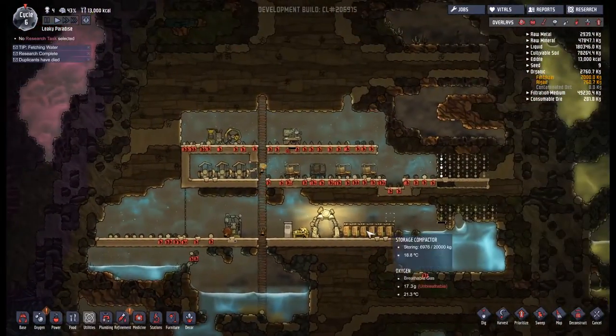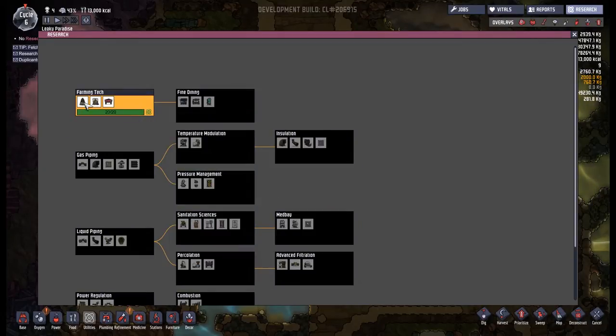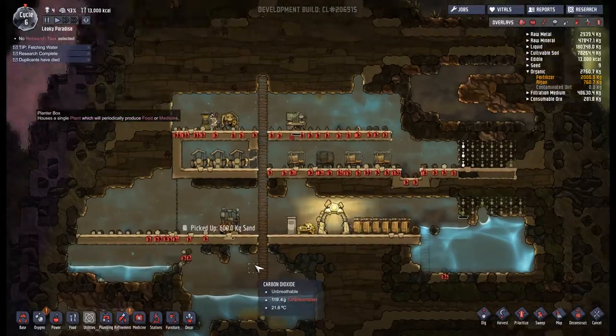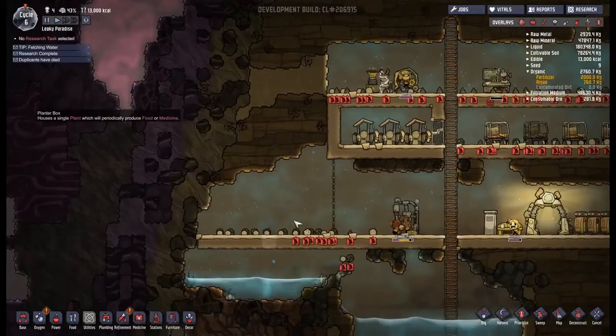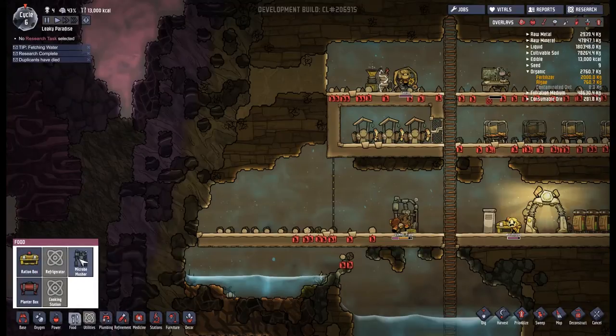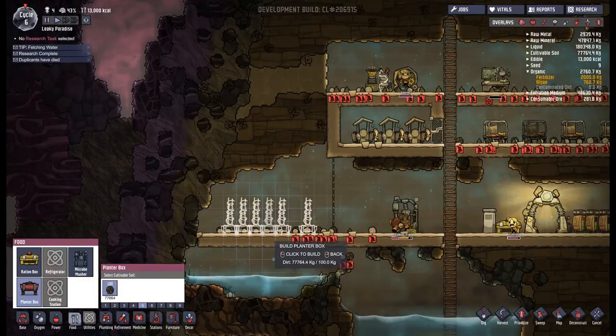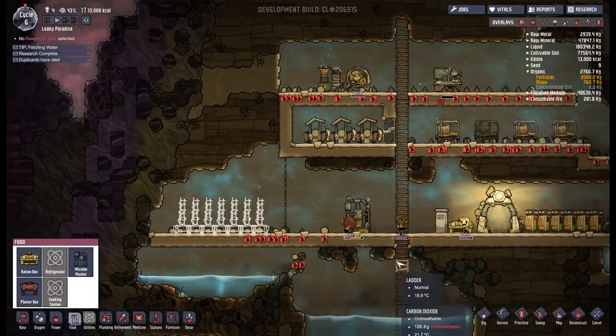Now we had unlocked a whole load of new research just as we finished last time. You can see we've got an algae terrarium, a compost bin, and a planter box, all of which I wish to make use of. I've made this weird little space over here - food, planter box - and I'm going to pack in four of these planter boxes. I think that'll do well.